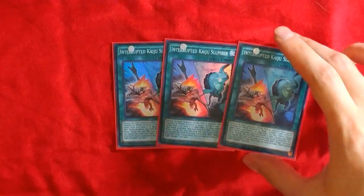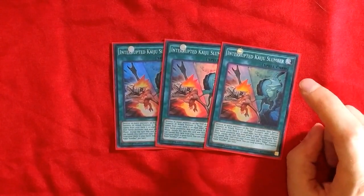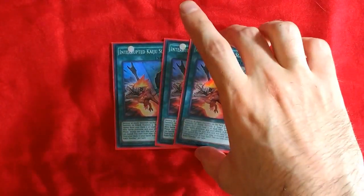And 3 Interrupted Kaiju Slumber — really good, nukes the board, summons a Kaiju to each side of the field, and combos really well with the new Kaiju Files card. You can also banish it from your graveyard to search a Kaiju. It's just a really good card, probably the best one they got.